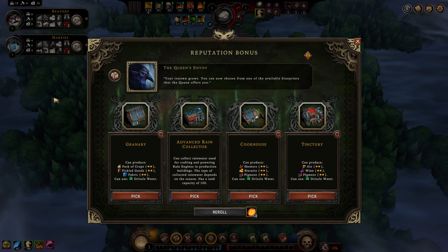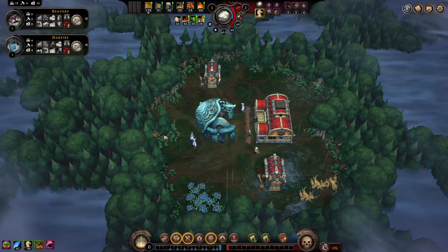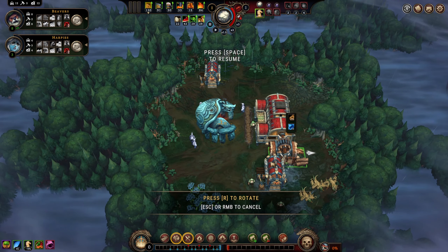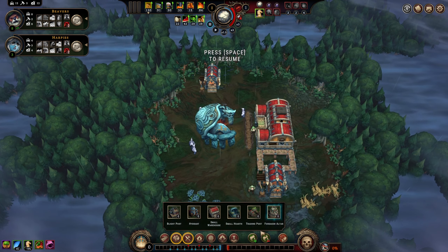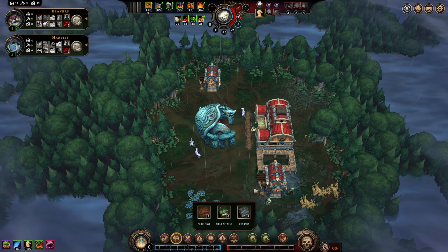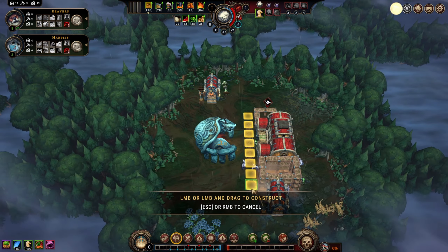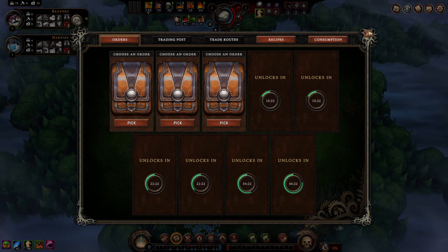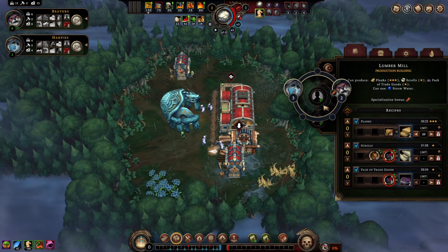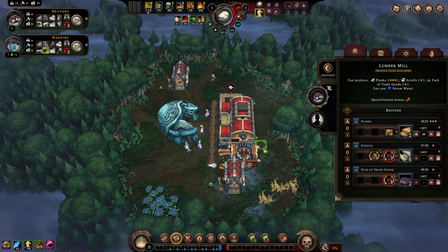We have a cookhouse and granary; we don't need the skewers necessarily and we haven't seen our third species yet. Production is fine but I'd rather hold out for better, so we'll take the fabric. Lumber mill — I don't know, maybe I'm overly fond of it. I really could have just taken the two-star supplier for two-star planks — it's almost as efficient and we would get flower production as well. I may have made a poor choice there. New orders — I'm not going to pick them just yet, we'll wait until we're more set up.